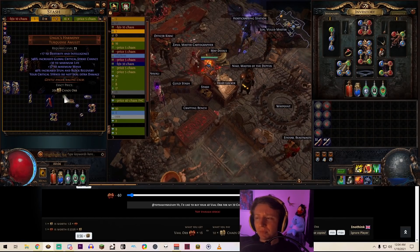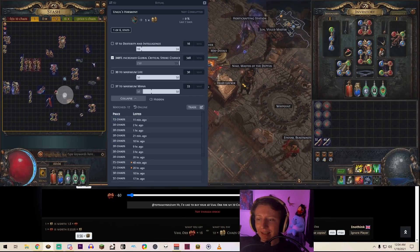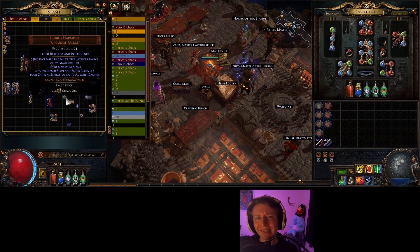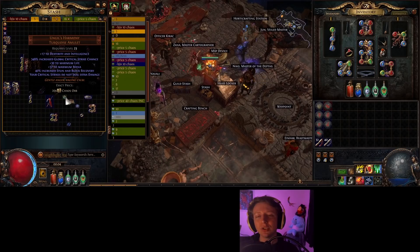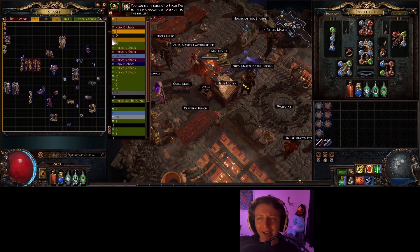You don't have to exit the game or go to the website — just do Control+Alt+D, check the relevant stat box, set it to 348, and you can see exactly what a 348 global crit Ungol Harmony amulet goes for. It looks like about 13 to 20 chaos. This guy might not know how valuable his is, but I can see mine is worth around 13 to 20, so I'll stay at 20. These are super helpful tools that keep you in-game.